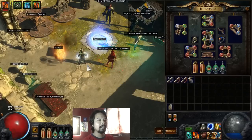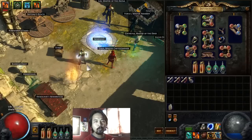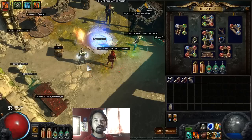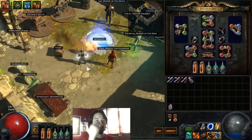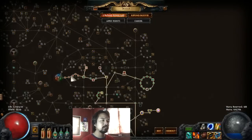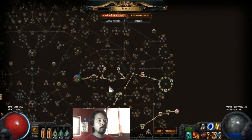Welcome back to vlog part 16 of our Shadow dual claw build. With the release of the Awakening patch, we get a hard reset with all of our characters in standard difficulty, so this would be a great time for us to rebuild our characters from scratch. Let's start with the skill tree.